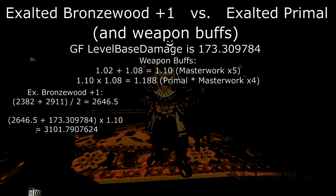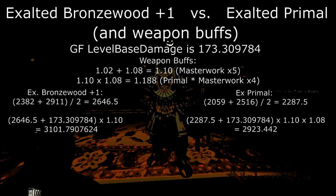And we're going to compare that to our Primal weapons. I'm going to take the minimum and the maximum here — 20.59 plus 25.16 — and divide that by 2 to get the average of 22.875. Then we're going to add that number to our level-based damage, and then multiply that by 1.1 for the Primal weapon's 10% bonus, and then multiply it by 1.08, which is the 8% for the four Masterwork weapons. So we're taking the best-case situation for both of these and comparing them.